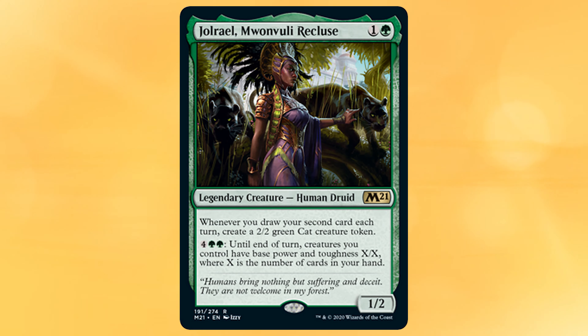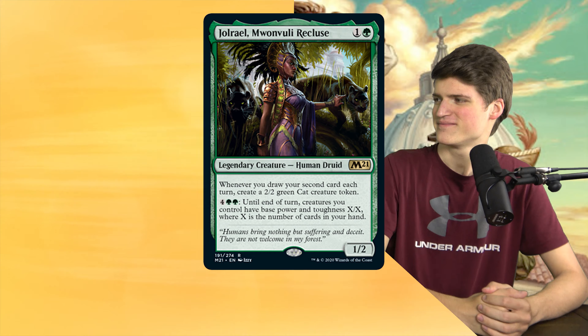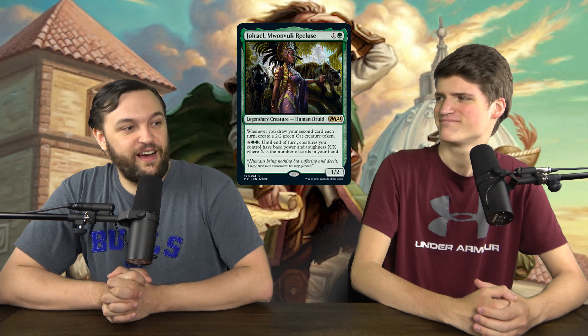Why don't we just read Jorel Rael because she's the newest spoiler from Commander Core 2021. This set looks like a masters set because it's so good. Jorel Rael Moonveil Recluse is a 1/2 legendary human druid. Whenever you draw your second card each turn, create a 2/2 green cat creature token. For four green green until end of turn, creatures you control have base power and toughness X/X, where X is the number of cards in your hand.